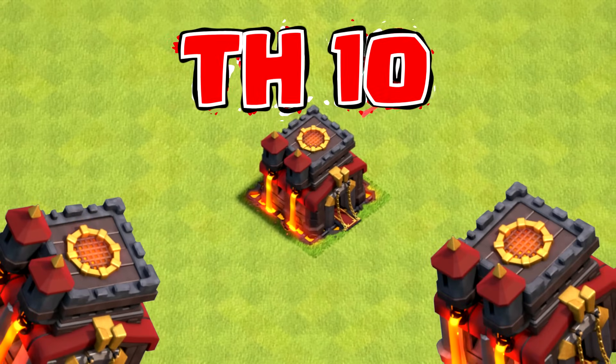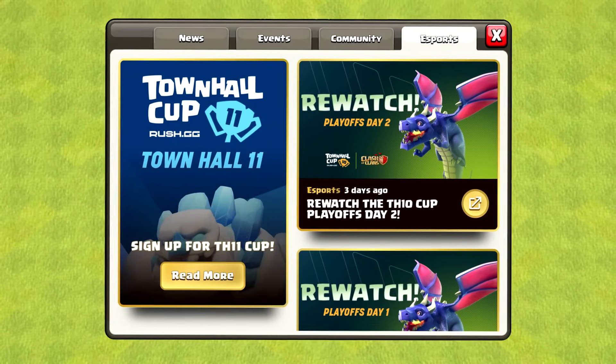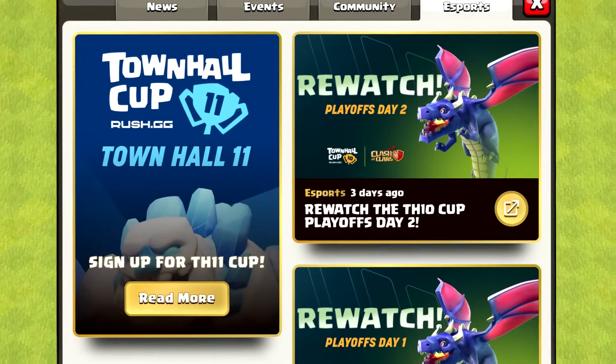What's going on boys? Today we got Town Hall 10 on deck, Clash Cup, $1,500 on the line. We're going to get to see some of the best attacks in the world today.